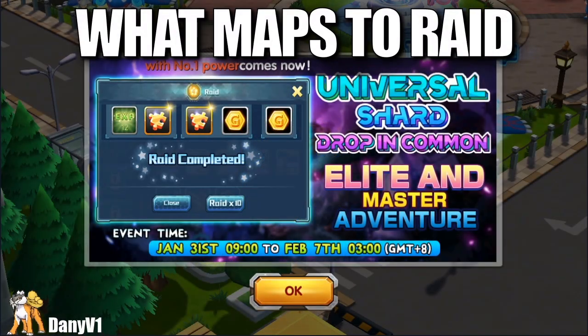Hey everyone, right now we have this event where you can drop uni shards from the master, elite, and normal maps. I've already made the same kind of video before,